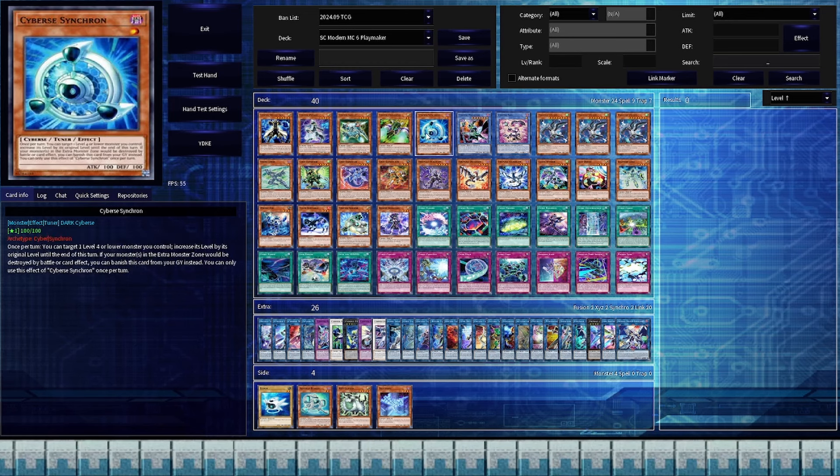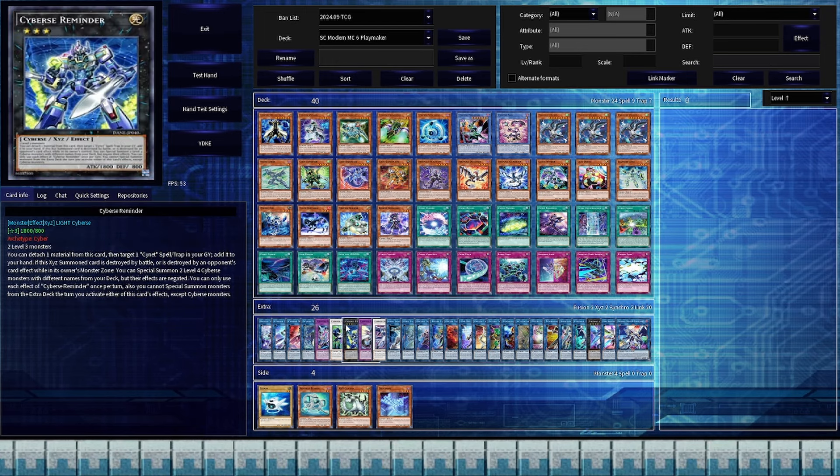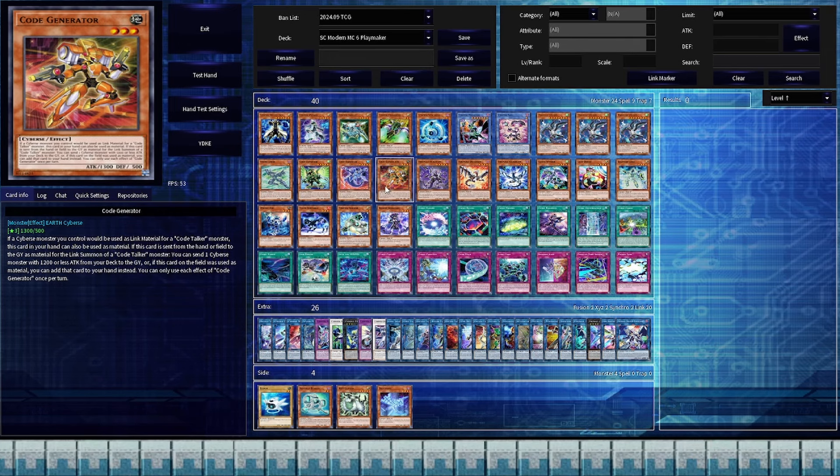Naturally, Clock Wyvern and Cybers Synchron are more important fusion and synchro material for Yusaku, with Parallel Exceed being the most prominent way to exceed summon a rank 4 in this deck. Because I wanted to run the rank 3 Cybers Reminder as well, in addition to the aforementioned Backup Secretary, I also added in Widget Kid, Flame Buffalo, and Code Generator as additional level 3 monsters.